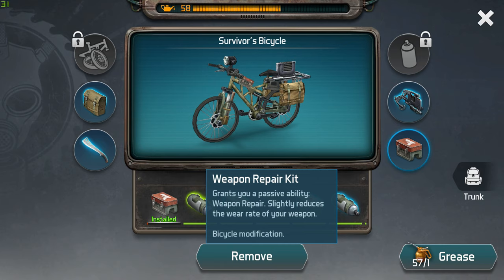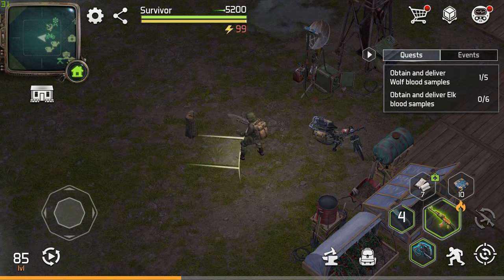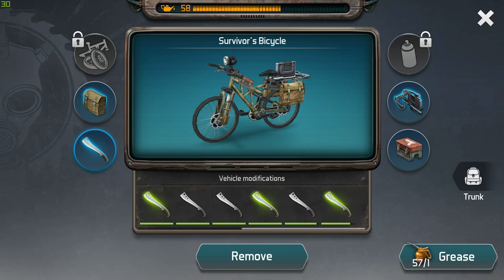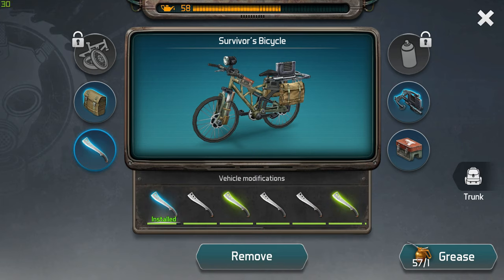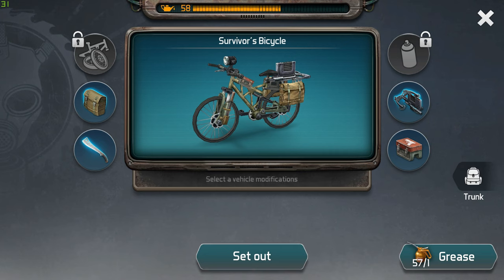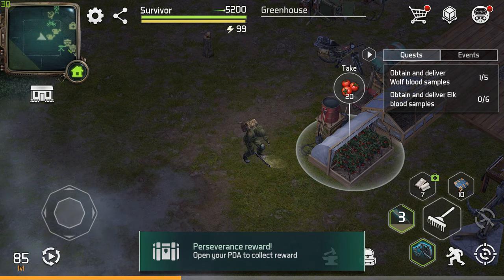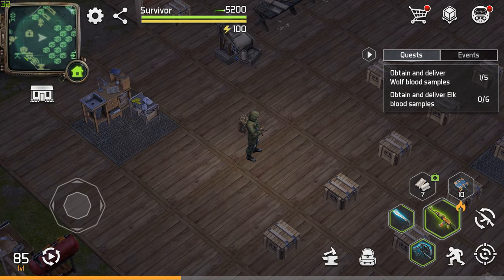The machete modification is really useless — you'll get hit three or four times by the time you land one hit, because the animation is slow. It looks cool but it's not practical. Unless they changed it to something like opening cars, or made it trigger a guaranteed crit hit on multiple enemies at once, it's just not worth losing your armor durability for an attack that isn't useful.